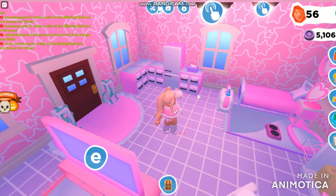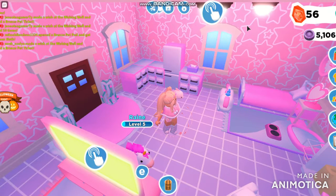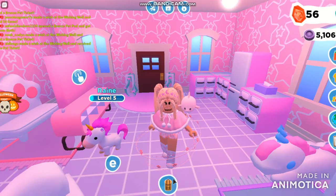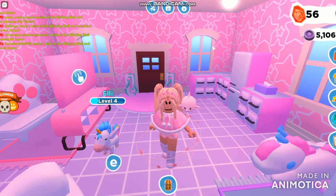I got the unicorn on my first day — hatching my fourth diamond pet pod that day. The chances are pretty high. Also, two days ago I got the unicorn from a diamond pet pod — it was like the sixth diamond pet pod that day. It took me quite a while but I was so happy because it's one of my dream pets.